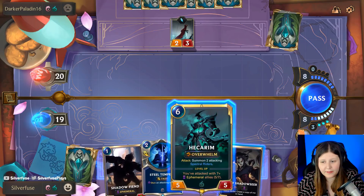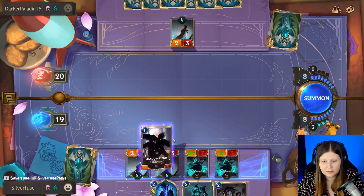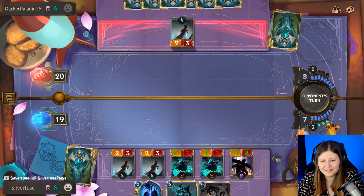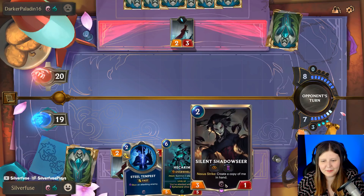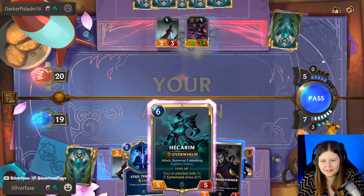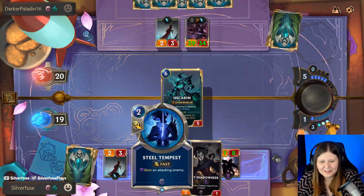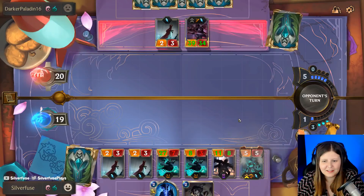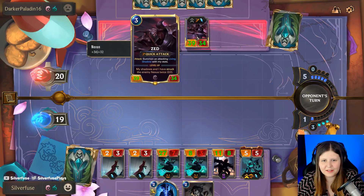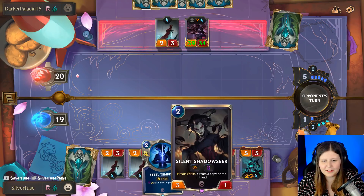Five out of seven? You're dropping that? I was going to put it on Hecarim, but the Elusive - so much better. This isn't the best thing to put it on because that can be blocked. That's why you put it on the Elusives.